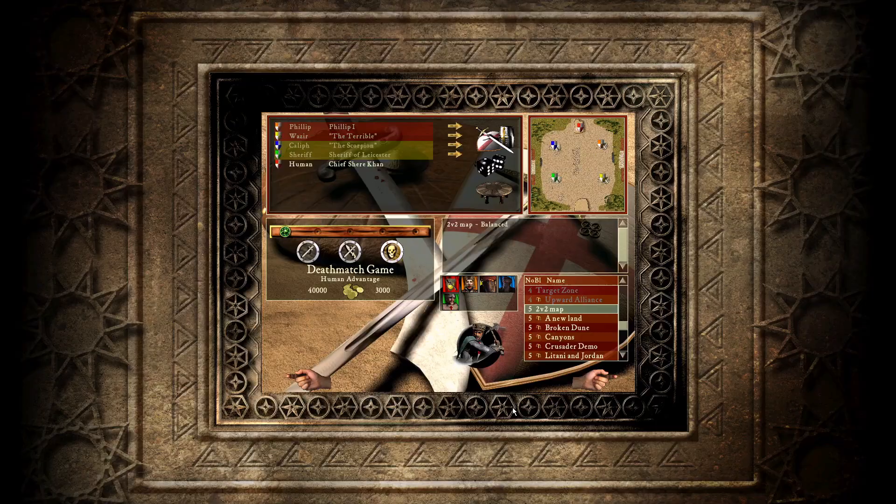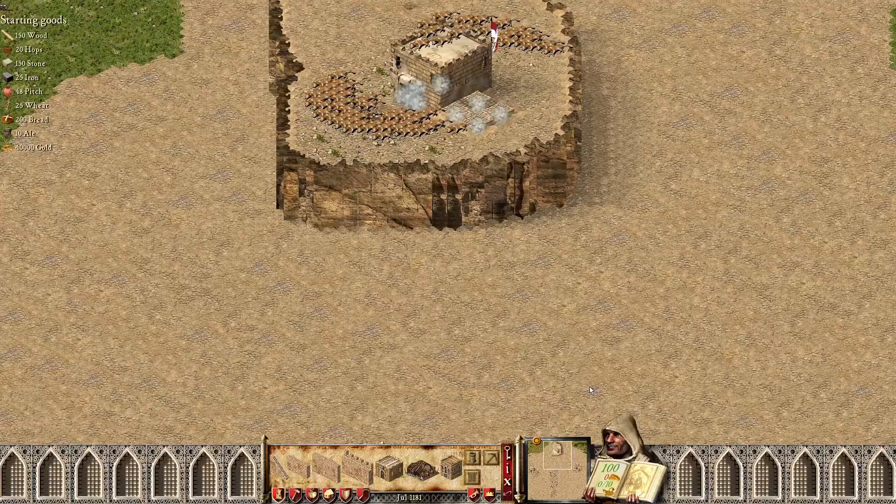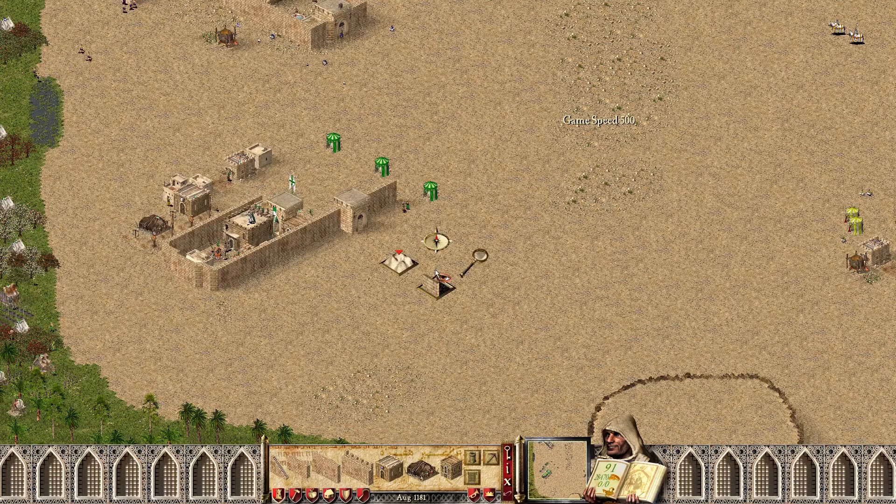Welcome back to another Stronghold Crusader 2v2. Today we are in the first game of round three. We have Philip and Wazir versus Caliph and Sheriff. I'm interested to see exactly how Philip's early game compares against someone like the Caliph. Let's get right into it — speed up to 500, get these lords moving, make sure they're getting everything set up correctly.